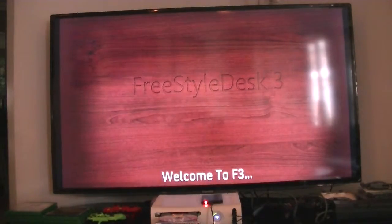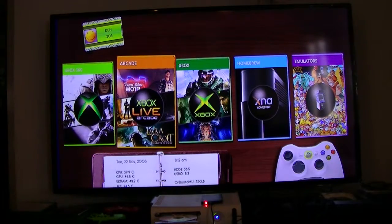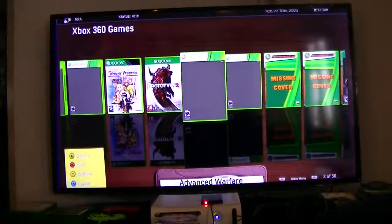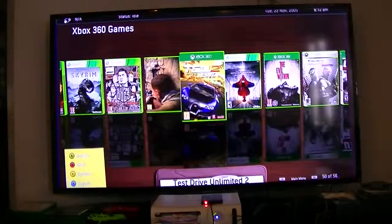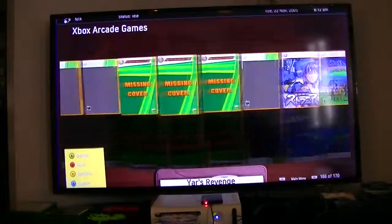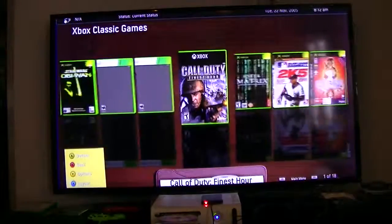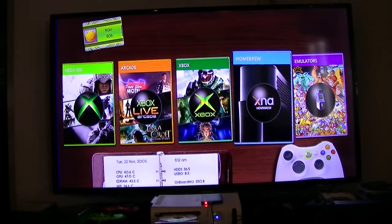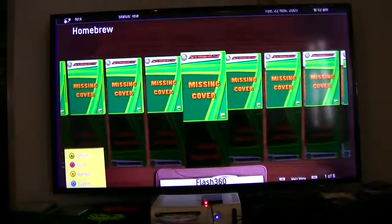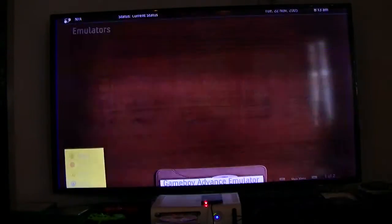It's a pretty neat dashboard. It shows you the games. If I click on 360, it shows all my games. Arcade games. Original Xbox. Homebrew, FreeStyle, NXE2GOD, whatever. And emulators are right in there too.